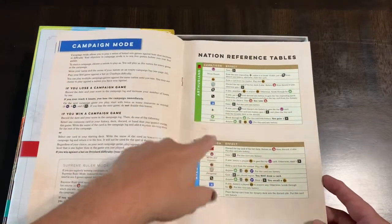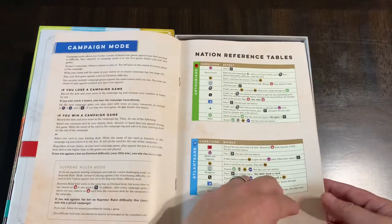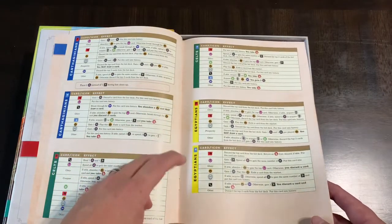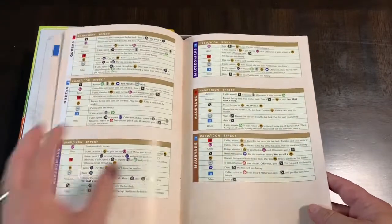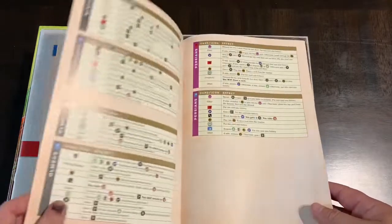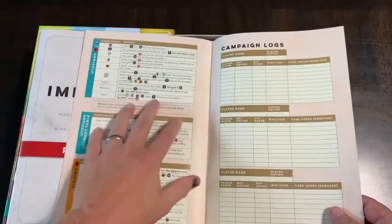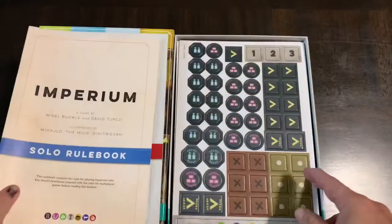Here are those nation reference cards — each nation plays differently. You can print these out as separate little cards. On BGG there's a file that has these, and I think it has corrections to some of the nations. There might have been a few changes to some nations that came out later. I'll probably end up printing that out — it does look pretty good.